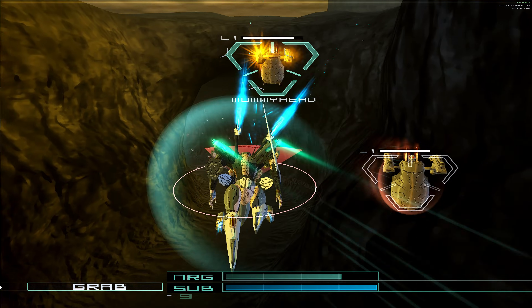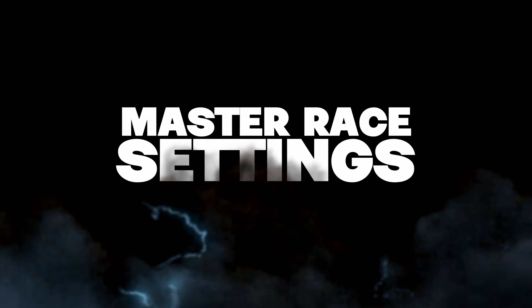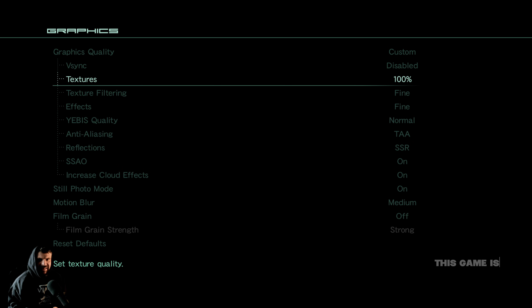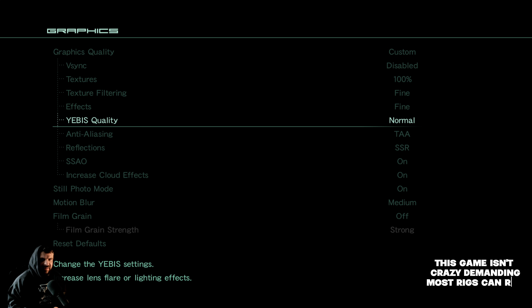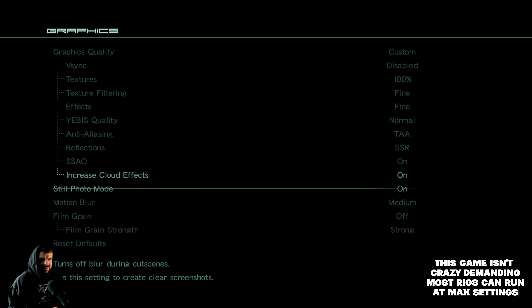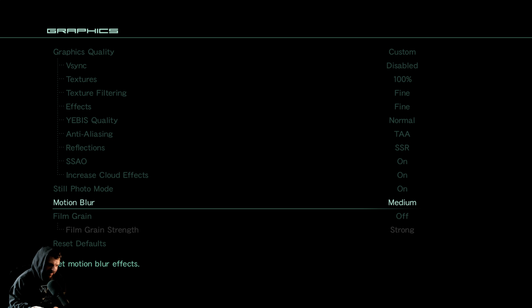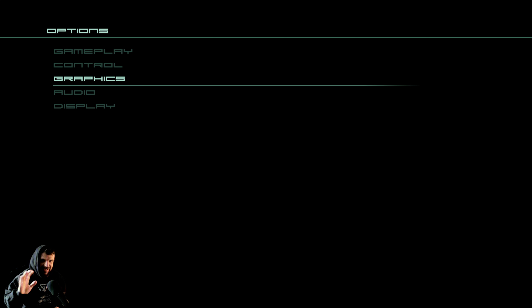Now let's get into fixing issues and my settings for the PC Mars Remastered Edition. In the Options menu under Graphics, if you have G-Sync, turn off V-Sync. Set textures to 100% for the highest resolution textures. Yebis quality controls the lighting effects — Normal is the highest. Anti-aliasing, TAA is the highest. Reflections, SSR is the highest. SSAO, yes you want that. For Still Photo Mode — a lot of the cutscenes have a crazy blurring effect. If you like that, turn this off; if you want a crisp clean cutscene, turn Still Photo Mode on. Motion blur, I set it to medium. And I definitely think film grain is a bad look — this game is super sharp and clean.